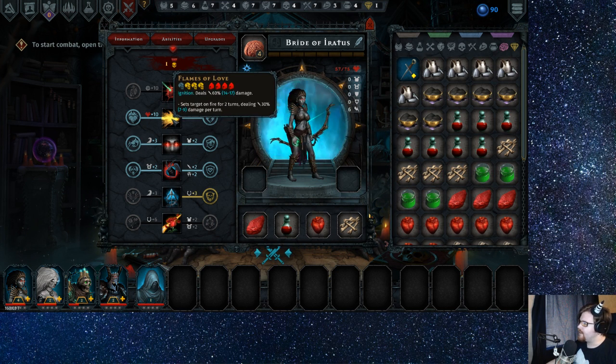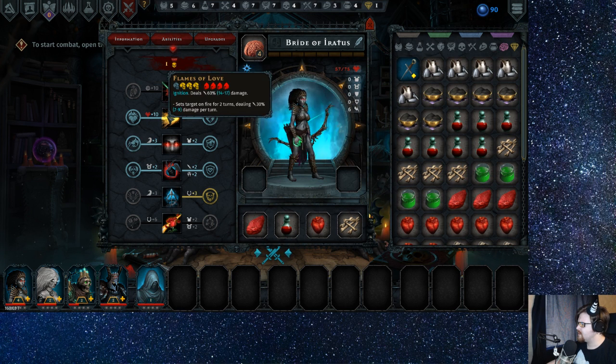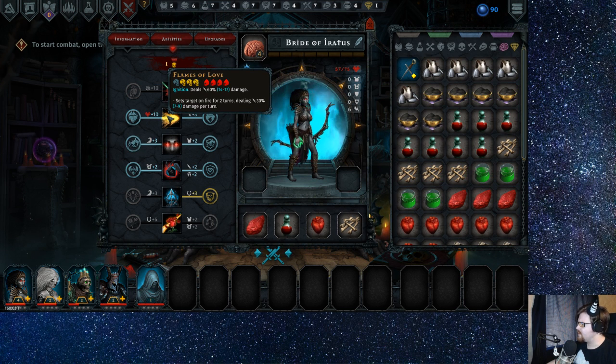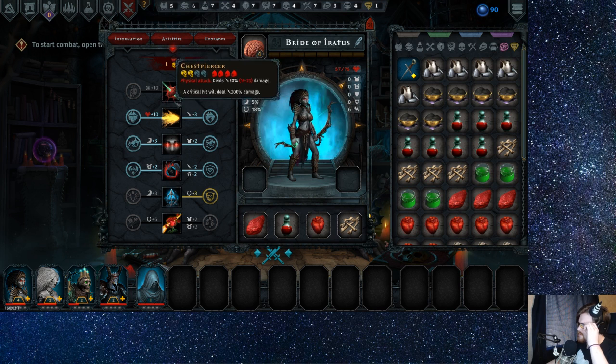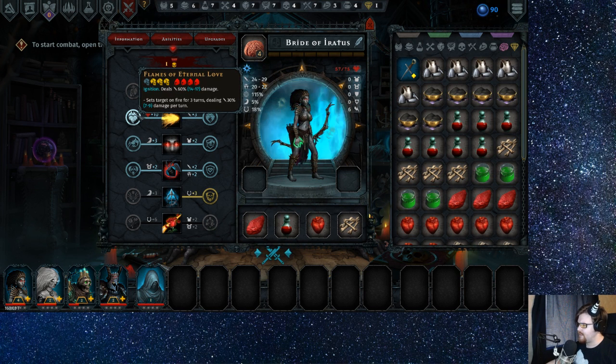Flames of Love — is that magic damage? Attack, dread curation — shows stress attacks. So this deals magic damage, sets him on fire, dealing 30 damage per turn. That's like good damage and it's magic damage — I don't know how useful that's going to be though.